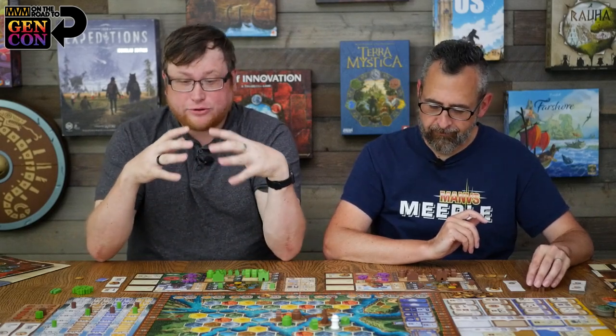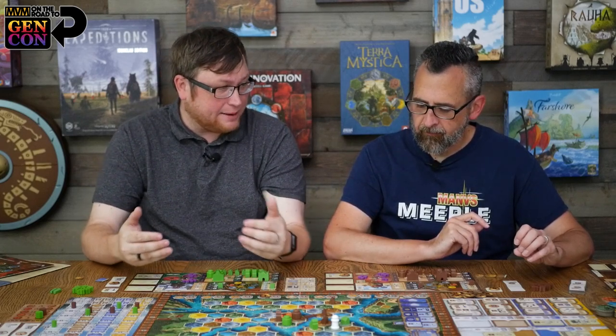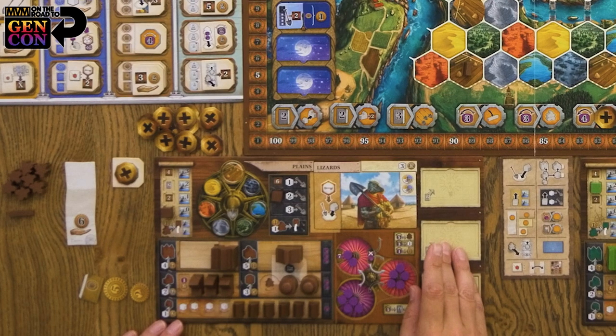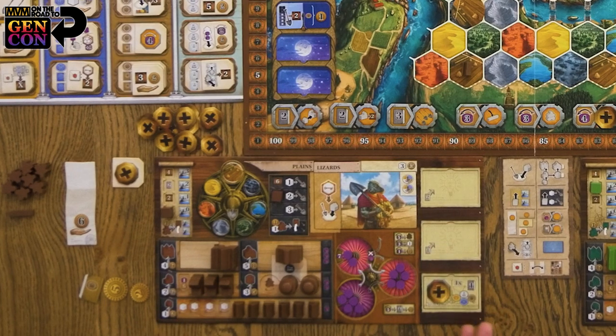Some factions work really well with certain faction tiles, which in turn work really well with certain player boards. They can create some combos you just didn't get in the base game, because you were always set with the same combination. The variability doesn't end there — it does start there. The player boards also have space for the innovations, which are another big part. That's where the name comes from.